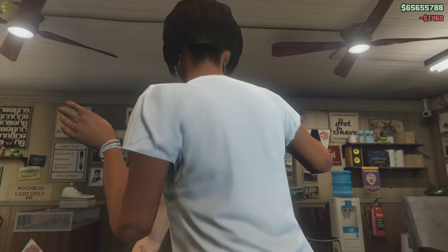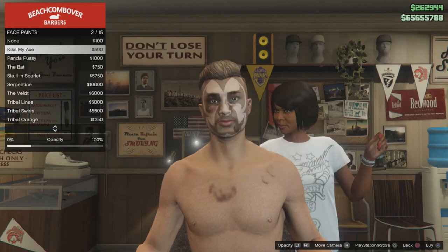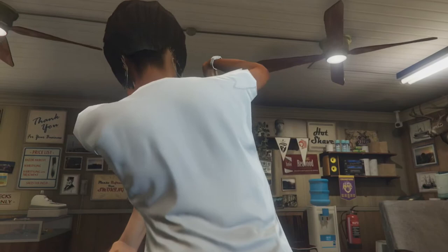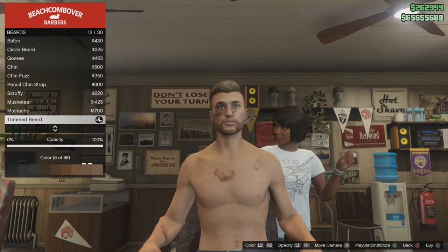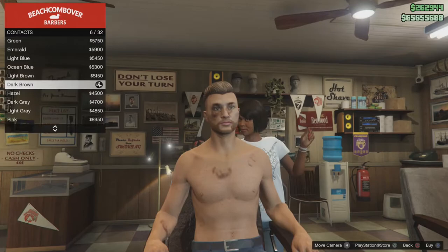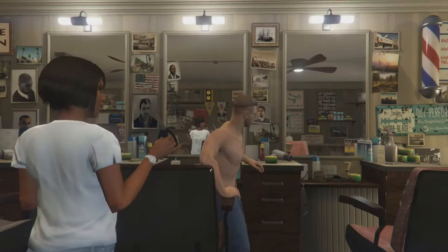Let's remove the face paint - there we go, none. No face paint at all. Our eyebrows are the unkempt eyebrows - we already have those in the same color. Then the beard - we have a trim beard, and that's what we're going to be using too. His eyes are dark brown, and that's pretty much it.